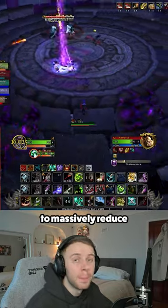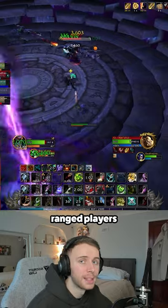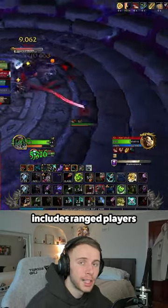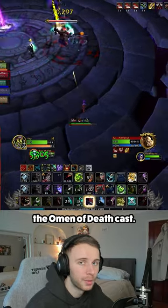Today we've got a quick little tip to massively reduce the outgoing damage on the last boss of Shadowmoon Burial Grounds, Ner'zul. This strategy is targeted towards ranged players to help out the group. The basic idea includes ranged players spreading out as much as they can around the edges of the room to bait out the Omen of Death cast.